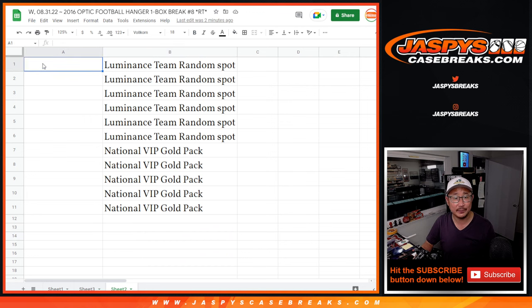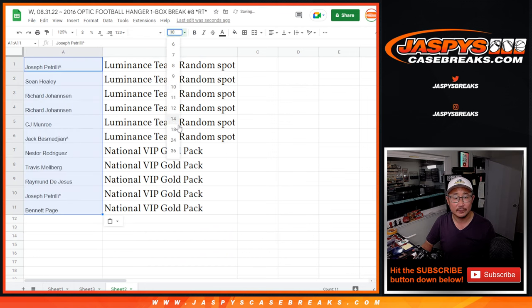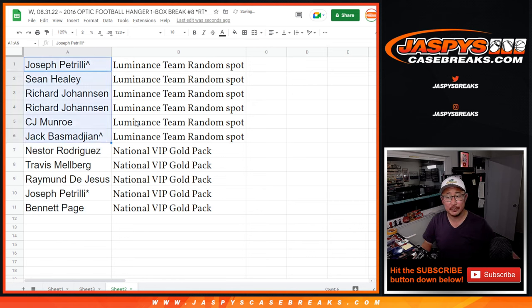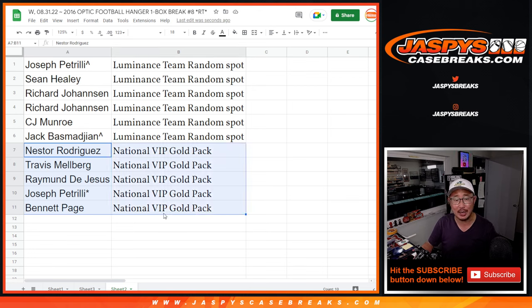That's after nine. So let's line you up. For this group here — Joe, Sean, Richard, CJ, and Jack — you get those team random spots. I think that's like a $220 value, and you got a shot at that $4,000 football mixer spot. Nestor, Travis, Raymond, Joe P, and Bennett — thanks to those spots, thank you for giving it a shot, we got a little consolation prize going your way. And the rest of you will get them next time. I'm Joe for JazBeesCaseBreaks.com. I'll see you for the team random. Bye-bye.